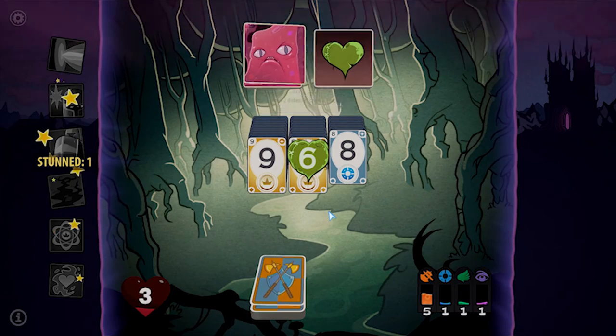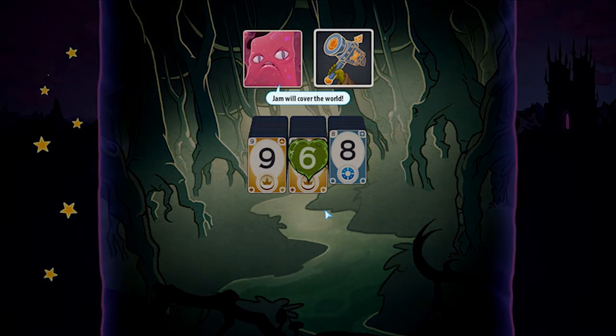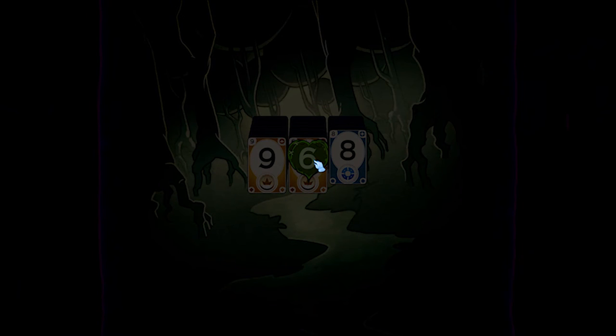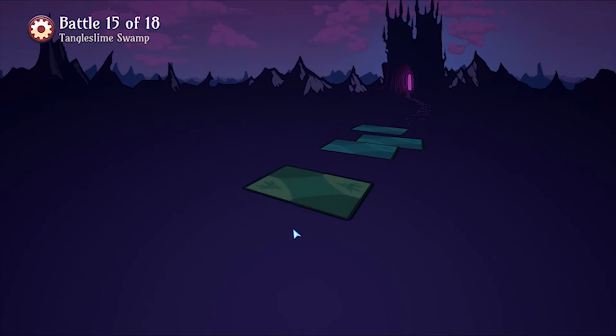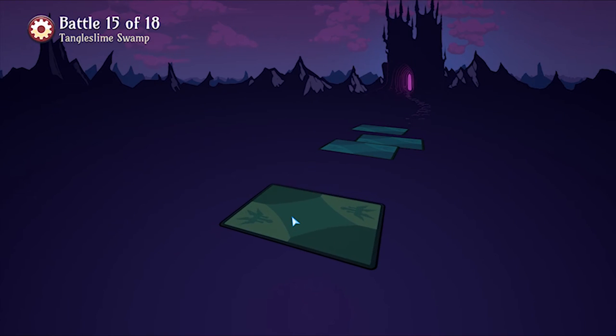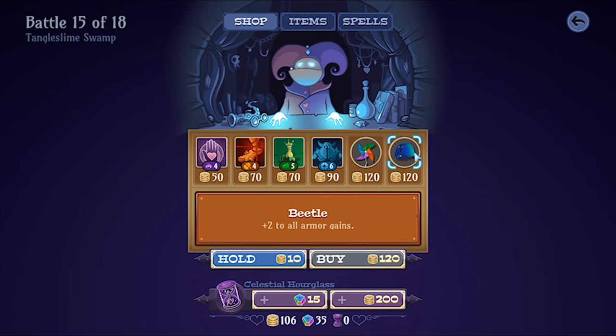Even though you have to start from square one when you die, there is a way to save yourself that was implemented in one of the more recent updates — an hourglass item that can be purchased from the shop at any time for some wildcard stones or 150 coins. More often than not, I don't bother with it because the wild stones are more precious for upgrading and unlocking your decks, while the coins you get from fighting monsters are much better spent on the all-important items and spells that will help you live longer in battle.